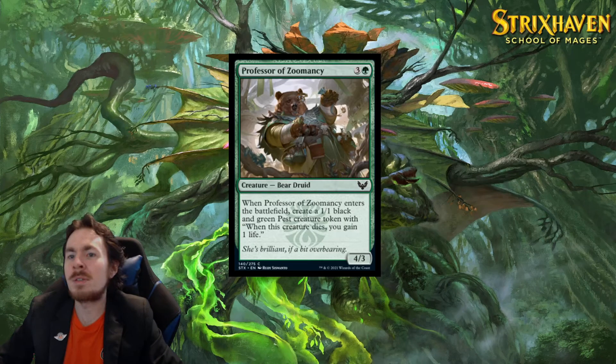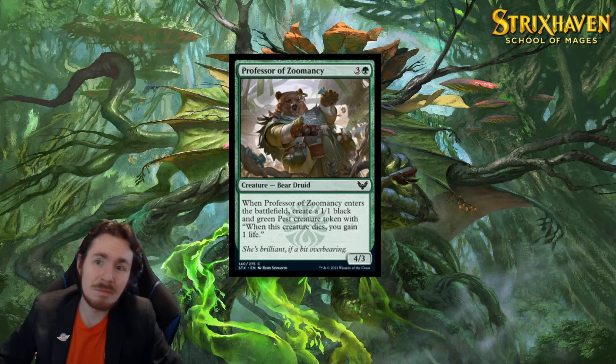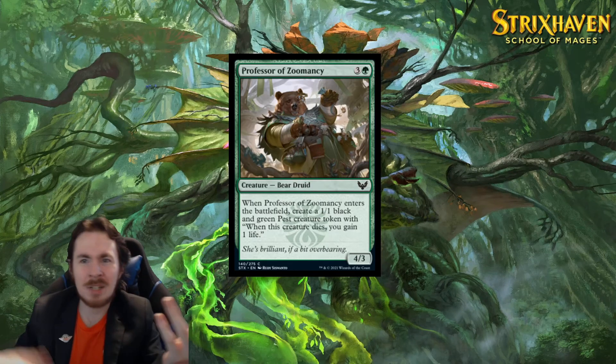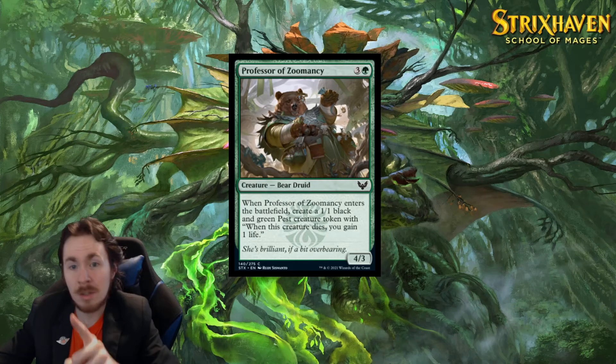Professor of Zomancy — 4-mana 4/3. When it enters the battlefield, you make a Pest Token. That's it. Standard is useless. In limited it's like 2 out of 5 — it's okay, just because it has 4 power and the Pest Token can be relevant. There's life gain stuff, token stuff, sacrifice stuff. Nothing too flashy though — if you need it, you'll know.